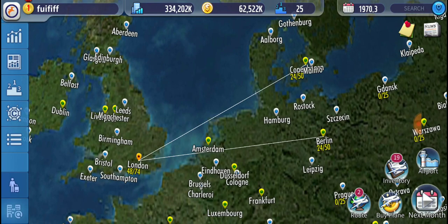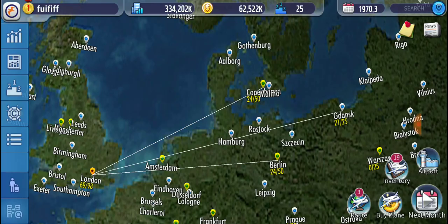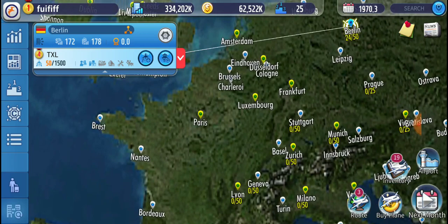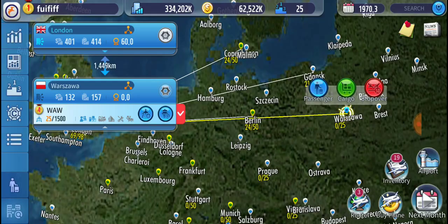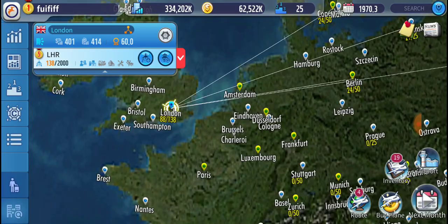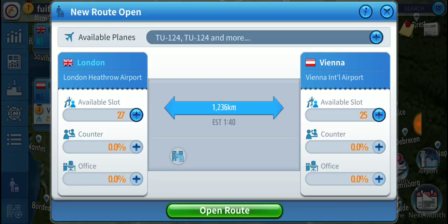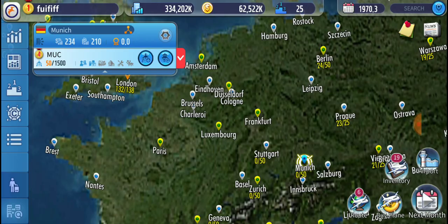Tupolev 124s have a max range of 1,200, so they're obviously short range planes. The kind of city you want to connect to is one where when you add the business and tour numbers together you get something similar to or above 300. Eventually you'll want to do all cities where business plus tour adds up to 200 or so, but at first stick to 300. London itself has a combined business and tour of 800 — a really big city. All the routes I'm making have a combined business and tour easily above 300.